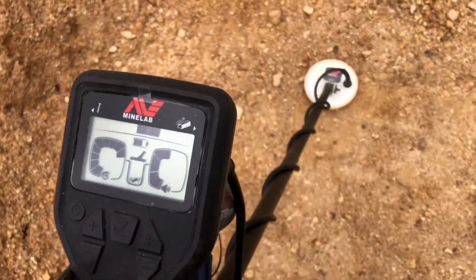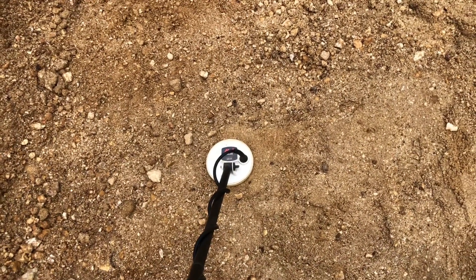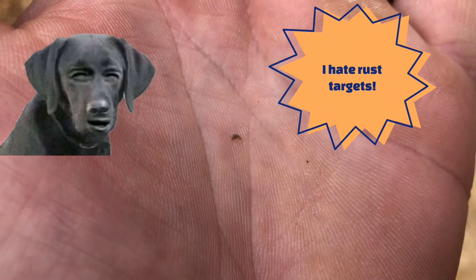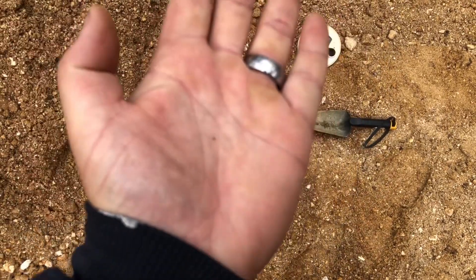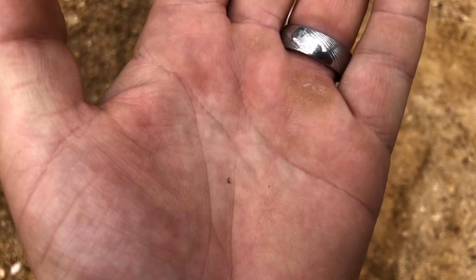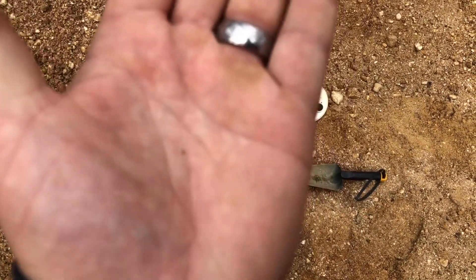I've lost my tripod, believe it or not, so I'll just show you the dig once I've dug it up — it's too hard to pinpoint and dig with one hand on the Gold Monster. So our first target is a bit of rust. Tiniest bit of rust — I actually dropped it. That's how fine this thing goes; I could barely see it in the scoop. Life as a Gold Monster 1000 owner — let's keep going and find some more rust.